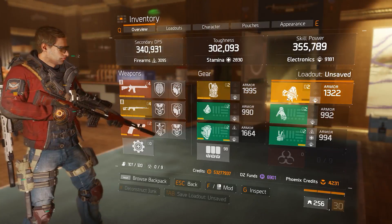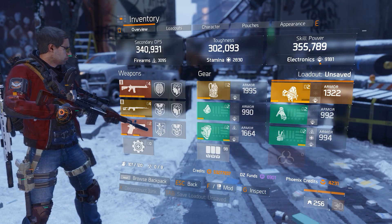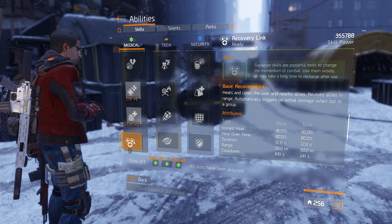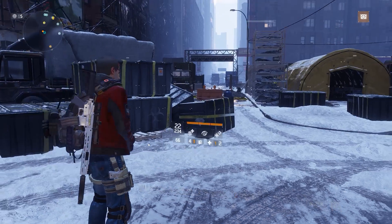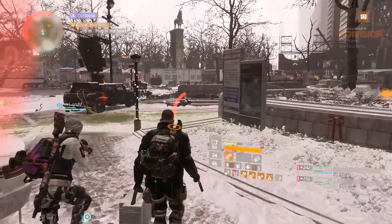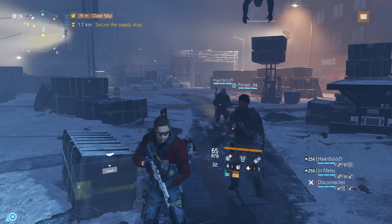For this reason, I suggest any squad doing Clear Sky to have at least two or three healers, with one running a high skill power pulse. It doesn't really matter what type of healer build — a PvP healer build, a Reclaimer healer with a station, or even Final Measure can work. The two important things healers need are a high amount of skill power and the Vigorous talent. For signature skills, beginners should run two greens and two blues; experienced groups can swap one for a yellow to shave off extra seconds. I'd also recommend everyone run Triage, Combat Medic, and Strike Back for cooldown reduction and sustain.